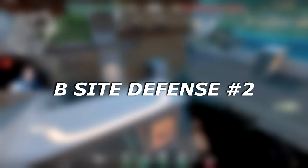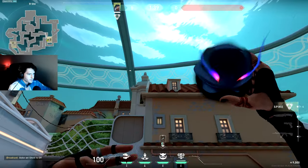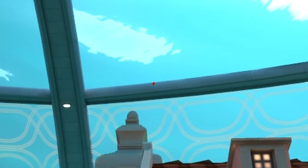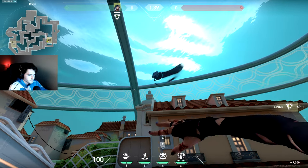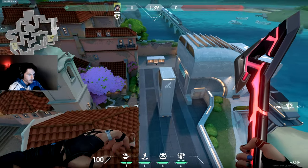The second one for B defense, you want to stand on top of this platform in the middle, right where this line is at — it doesn't have to be perfect. Aim your crosshair at the top of this line in the concrete in the sky and throw. It's going to land on top of this building and scan anybody rushing B main.